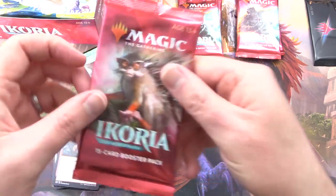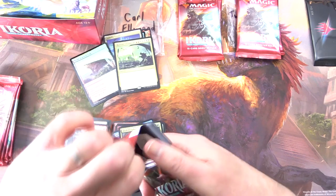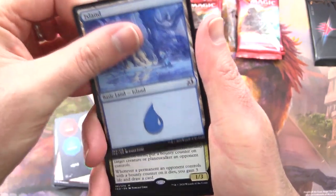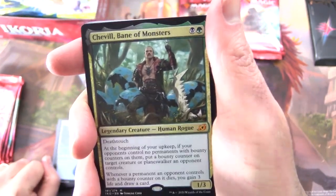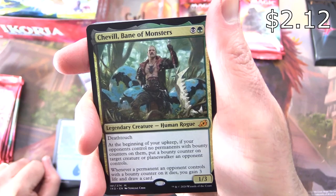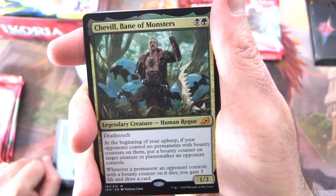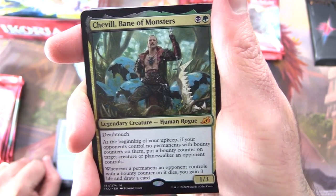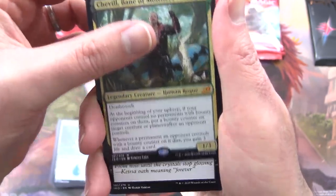Okay, here he is — the Prickly Marmoset. Look into his eyes. What do you see? I see a very confused look. Here's one of these punch-up cards, an Island, and another Mythic — holy cow, you're cleaning out the box, Carl. Cheval Bane of Monsters — Legendary Creature Human Rogue, one three four two. With Deathtouch. At the beginning of your upkeep, if your opponents control no permanents with Bounty Counters on them, put a Bounty Counter on target creature or planeswalker an opponent controls. Whenever a permanent an opponent controls with a Bounty Counter on it dies, you gain three life and draw a card.